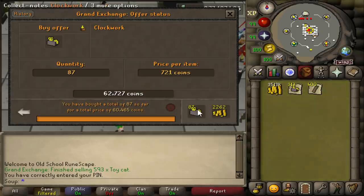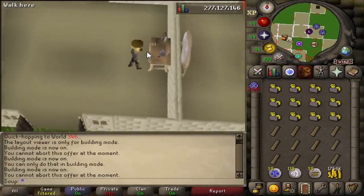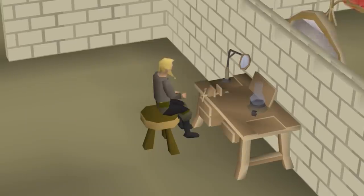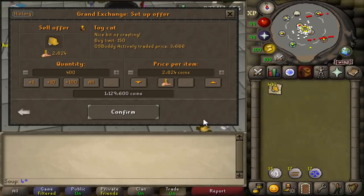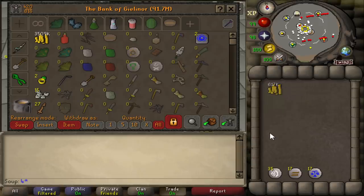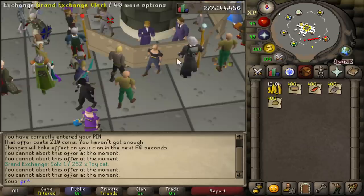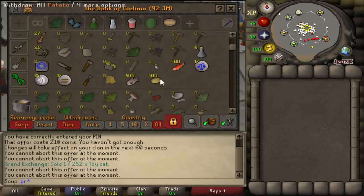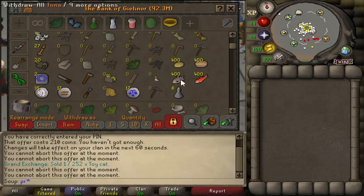I feel like it'd be silly not to use this method a bit more, so I'm going to buy another 400 clockworks and planks and make a few more toy cats. I've finished making all the cats and I'm going to put them on the GE for 3,400 GP — a bit cheaper than last time in hopes they sell quicker. We're now at 8 hours and 7 minutes, and while I wait for them to sell, I'm going to try out making raw admiral pies. They sell for 1,021 GP each and the supplies cost 476 GP, so 545 GP profit per pie. I'll make 400 pies for about 200,000 GP — a chill bankstanding moneymaker while I wait for the rest of my cats to sell.